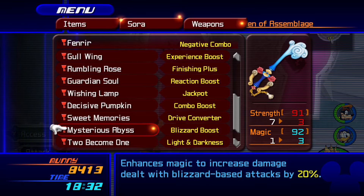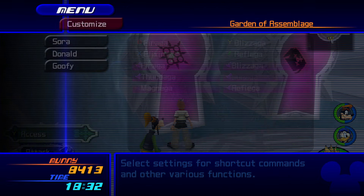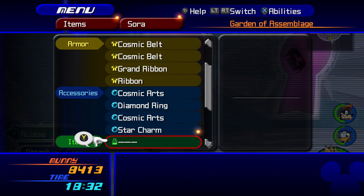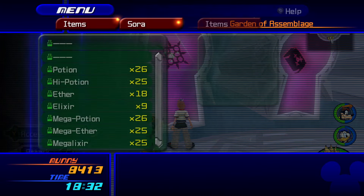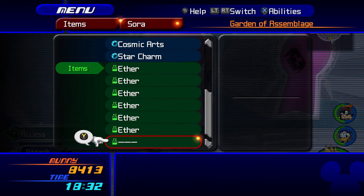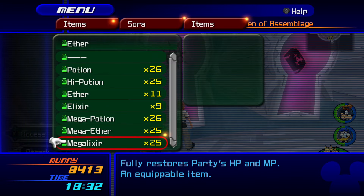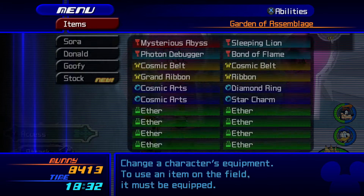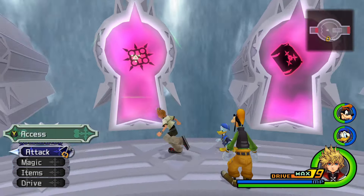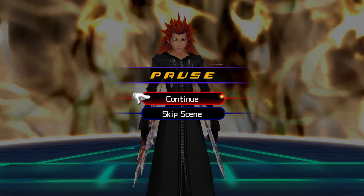The cheese way uses Mysterious Abyss. As a safe measure I would definitely bring ethers with you. I like to carry elixirs, but you don't need mega elixirs for this fight because it's a solo fight. For other fights like Lexaeus and Zexion you definitely want elixirs.